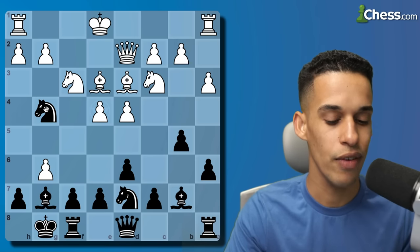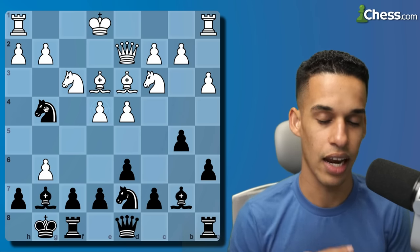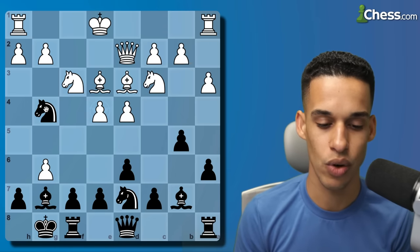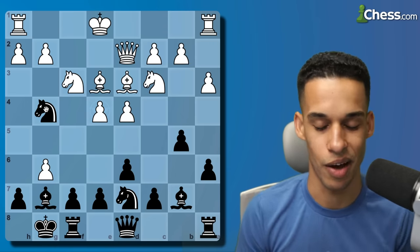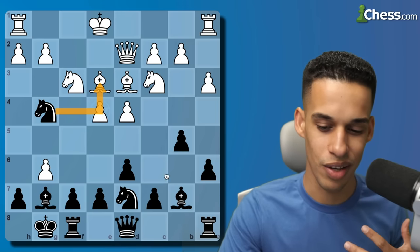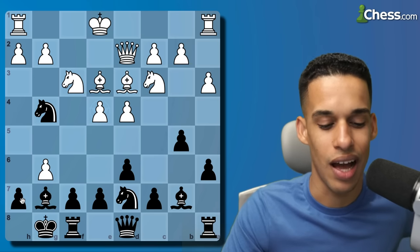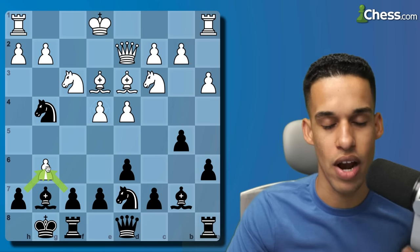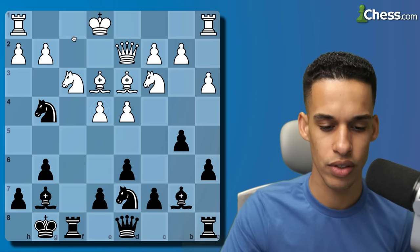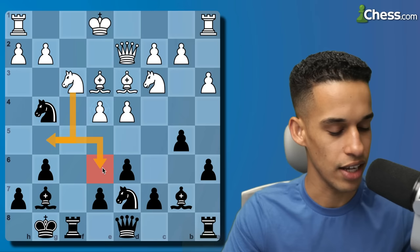After pawn to f5, I went knight to g4 trying to eliminate that powerful bishop, but then f takes g6 and we get to a very critical moment. I spent some time here - pause the video, spend some time, and tell me how you would continue. It comes down to: how should we recapture on g6, with the h-pawn or the f-pawn? In the game I'm thinking the f-pawn looks nice because it opens the file, but after knight g5 I did not like that square.